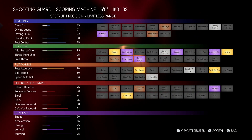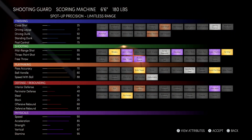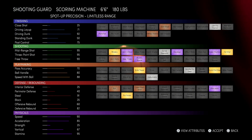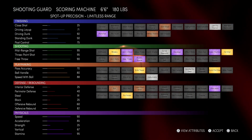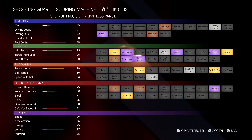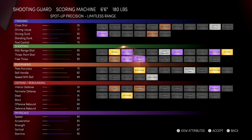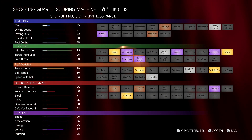We'll scroll through them. The first one is the scoring machine. It's like a pure sharp, with a little bit of dribble. The passing's kind of low on it though, and throwing lobs on this build is not it either. The benefits of this build — it's definitely high on the offensive end. Aside from the pass accuracy, it doesn't even feel like it's bullet passing because it's at 70. As far as the ball handle and speed with ball, it's pretty low compared to the other shooting guard builds too. This build is more so a pure sharp that can dribble just a little bit.